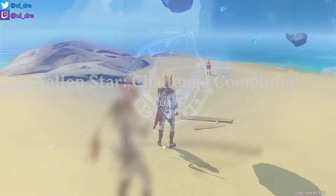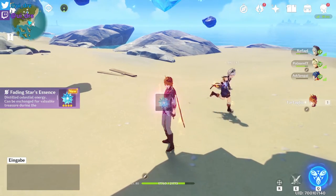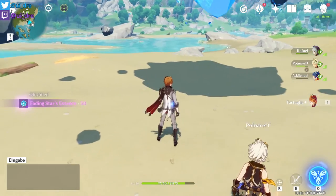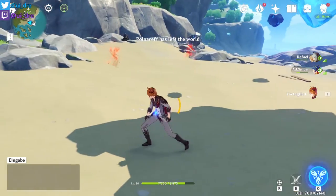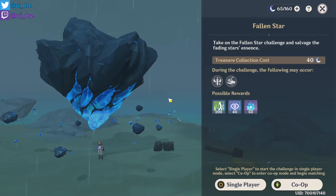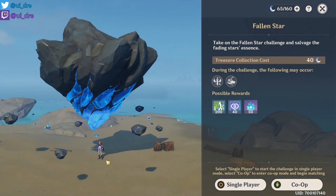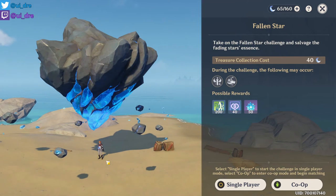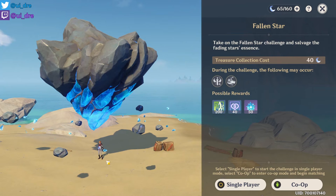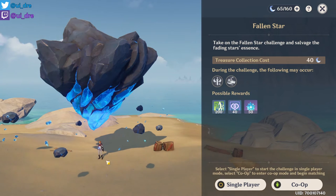We've just finished the event — now go loot and you're done. What you need to notice is that the host can kick you, so you want to loot very fast. Luckily, you don't have to collect anything on the ground. If you're doing this in co-op and it's not your world, try to loot as fast as possible after clearing — otherwise the host can kick you, especially with random people.